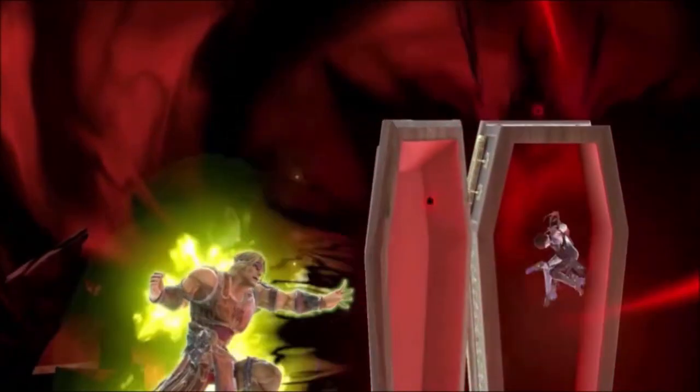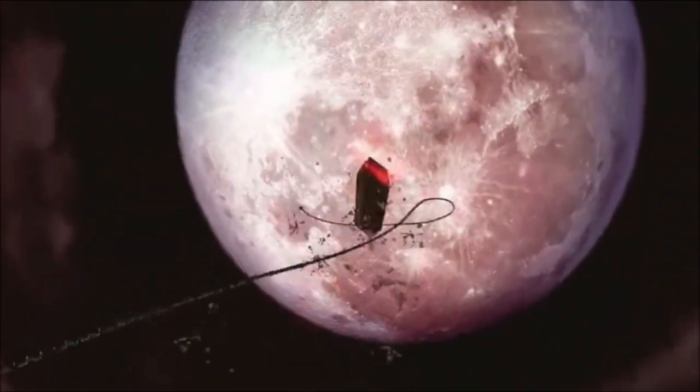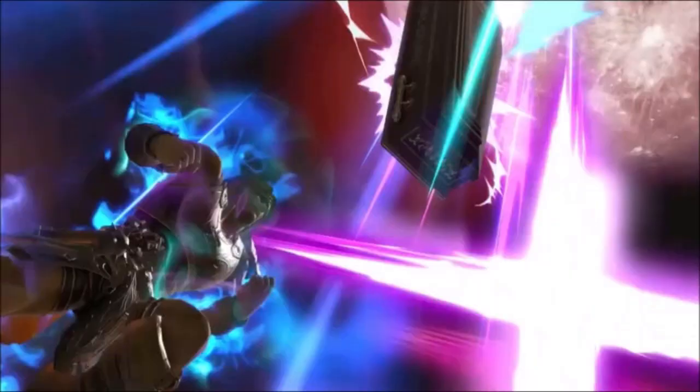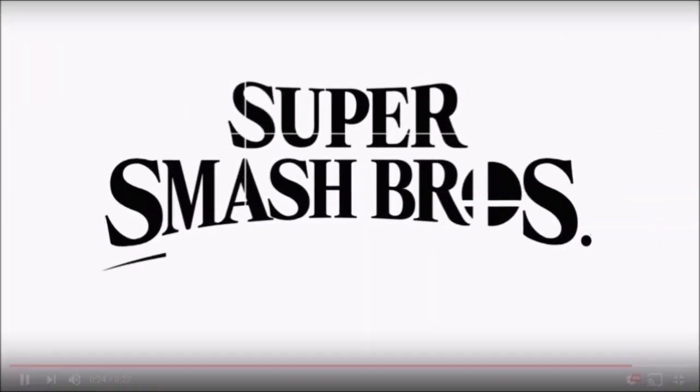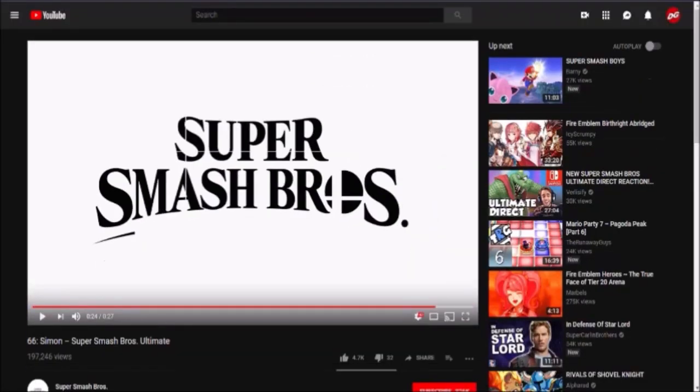Then there's the Final Smash, which is sending Bayonetta to the Shadow Realm where she belongs. It's kind of cool how they chose Bayonetta, because she's a witch — that's something you'd expect from Castlevania. And there you go, that's your Simon Belmont footage from the showcase. Overall, just from this alone he looks really promising — probably going to be the best zoner or one of the best zoners in the game. Now I'm going to cut away and get to the other footage from the Direct itself.